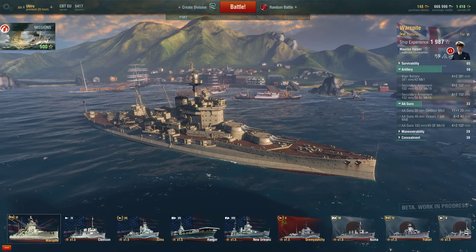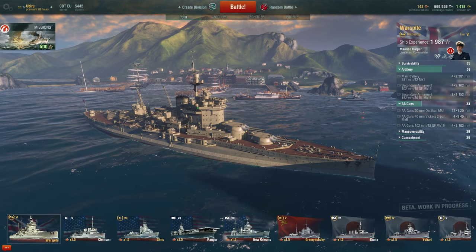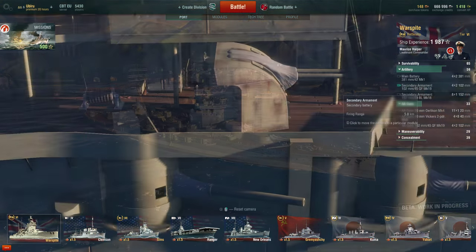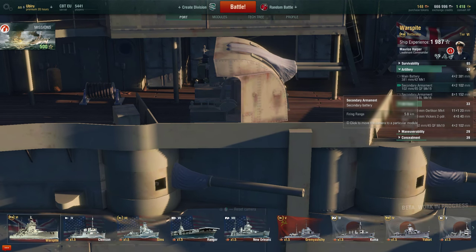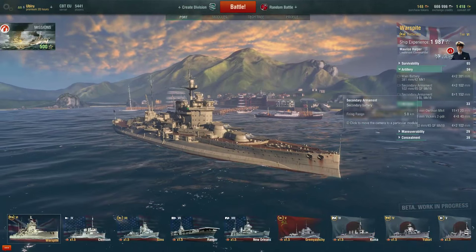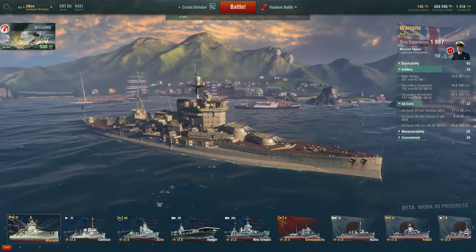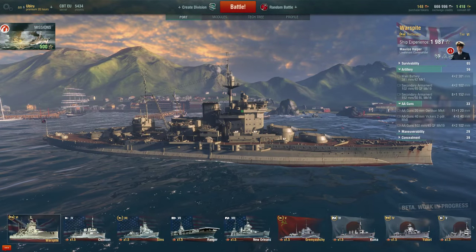The artillery firepower also includes secondary armament where some guns fire at both air targets and ground targets. The secondary armament guns act as both anti-air and anti-ship guns. There are also 8x152mm guns, 4 on each side, which are good at taking down cruisers and destroyers.